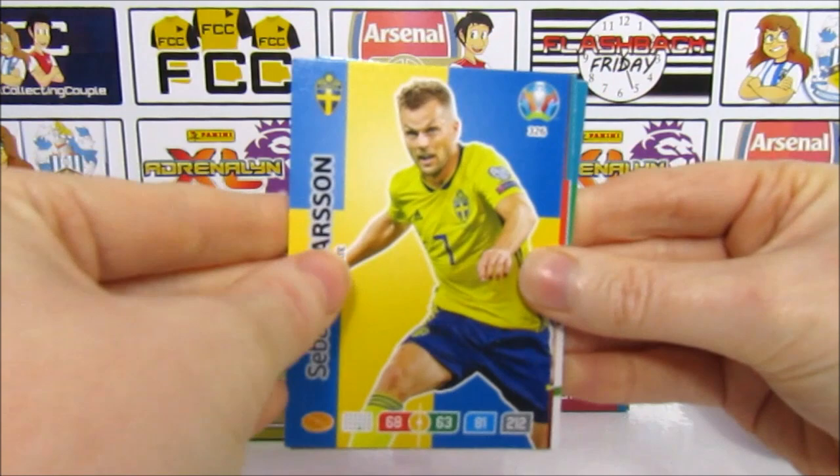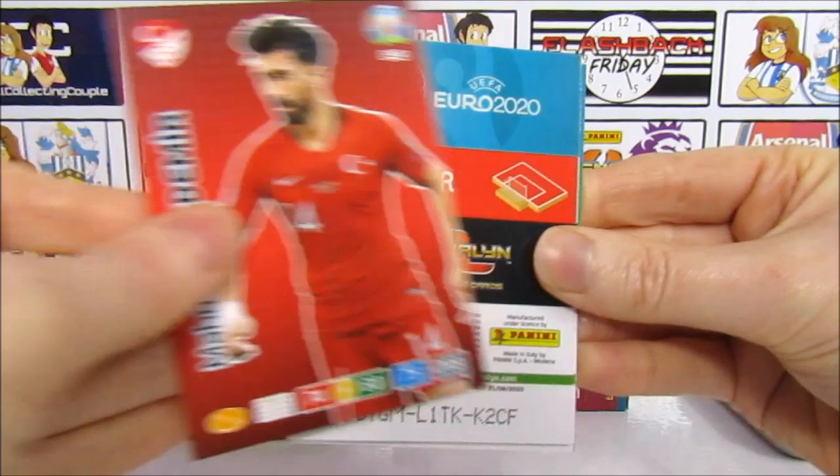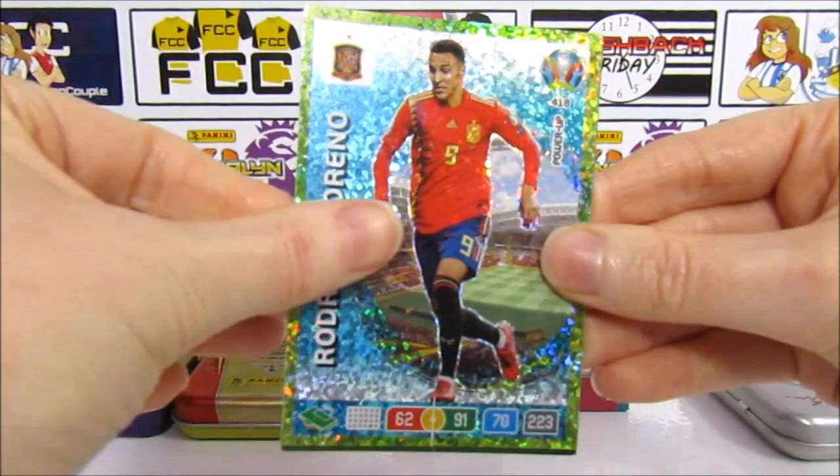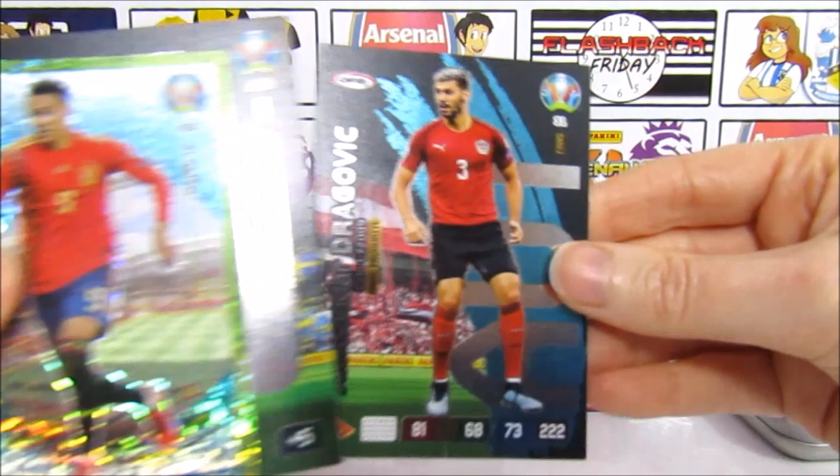Then we have a Tectomy. Seems like I got inserts there again — we have a Klitsch, and for the inserts we have a goal machine Rodrigo, and then the Sweden badge and a Dragovic. The highlight there was the Ronaldo captain.